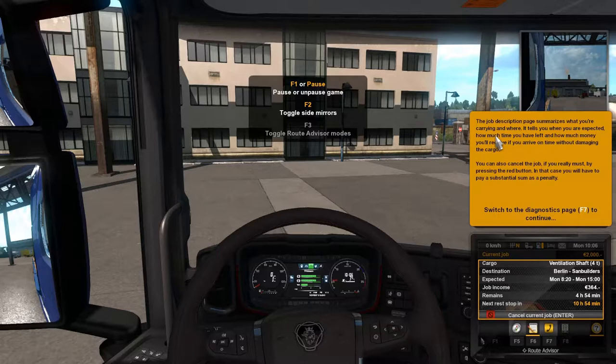The job description page summarizes what you're carrying and where. It tells you when you are expected, how much time you have left, and how much money you'll receive if you arrive on time without damaging the cargo. You can also cancel the job if you really must by pressing the red button — in that case you'll have to pay a substantial sum as a penalty. We'll see cargo: ventilation shafts, destination Berlin Sand Builders, expected Monday 8:20 to Monday 3pm. Job income and next rest stop — that's when we need to go to bed.